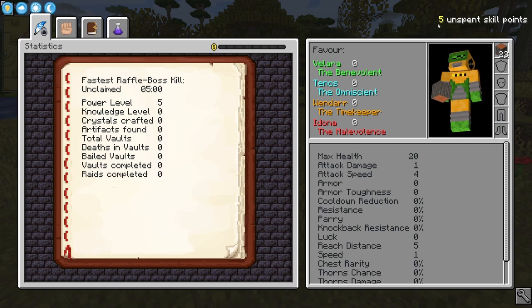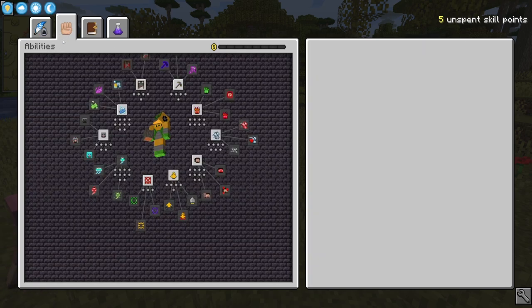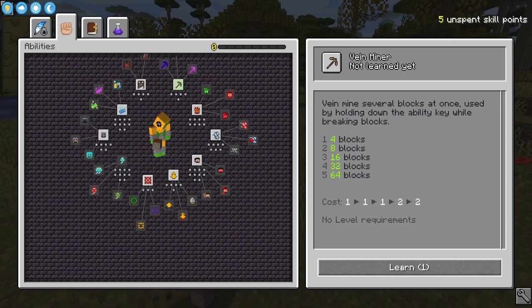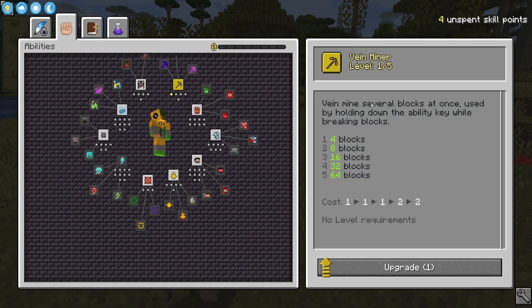Right off the bat, we get five skill points to use whenever we want. If we head into abilities, we can spend some of these. I've looked through a few of them and I think I know which ones I want to pick. First: Vein Miner. It allows us to mine several blocks at once, used by holding down the Ability Key while breaking blocks.